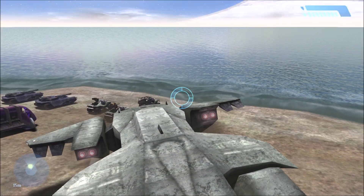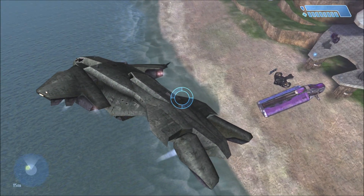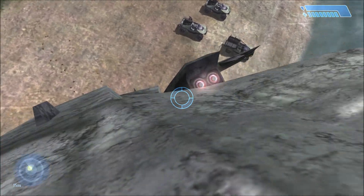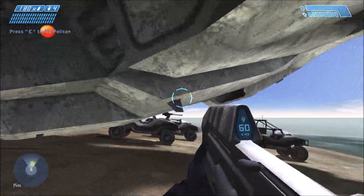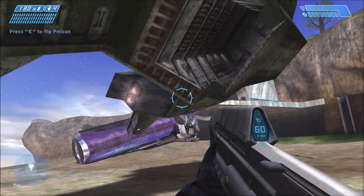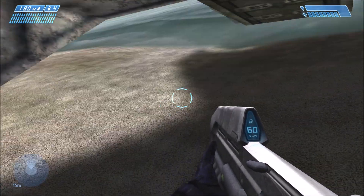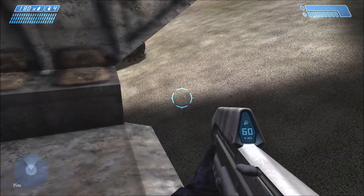Next up we have a Pelican — specifically it's called the E3 2000 Pelican. It looks like a regular Pelican except it's drivable and has a turret on the front, a chin gun, very much like the Halo Reach Pelicans. You can fly it around and shoot the machine gun turret on the front. The back is also fully rideable for passengers, but the biggest difference from the normal campaign Pelicans is definitely that front turret, just like the Halo Reach Pelicans.